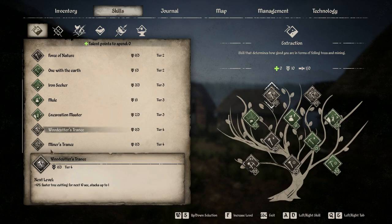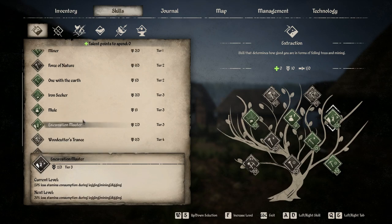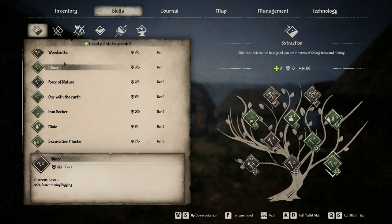The lower-tier perks are good if you're trying to make things fast. If you went for Miner up top and stack these, they'll combine nicely. Now, I'd love to put three points in Excavation Master, one in Mule, three in Iron Seeker, and three in Miner — but we can't do that because we need some tier 2 points to unlock those tier 3 slots.